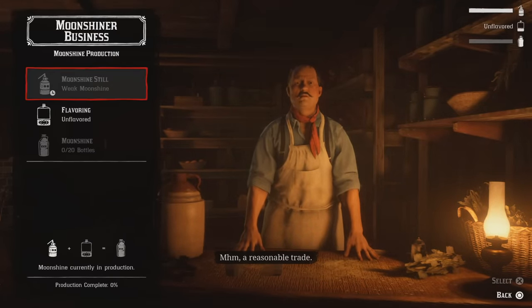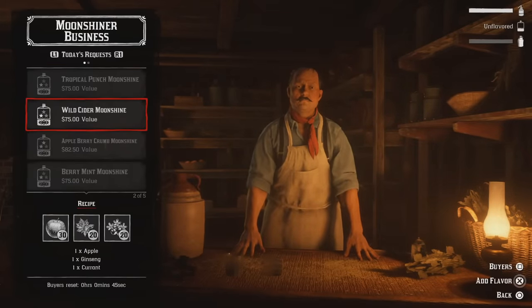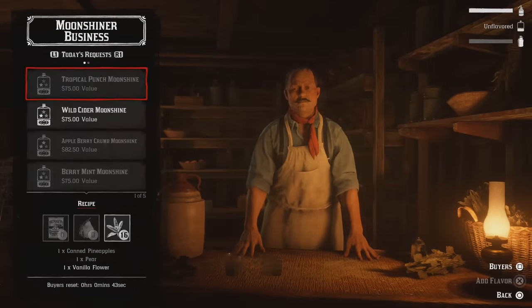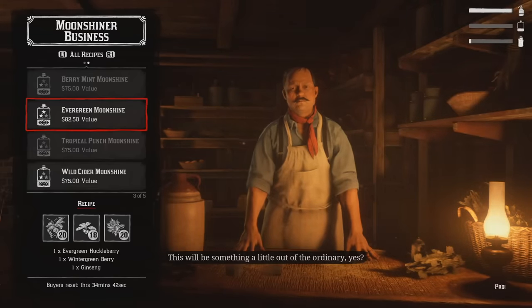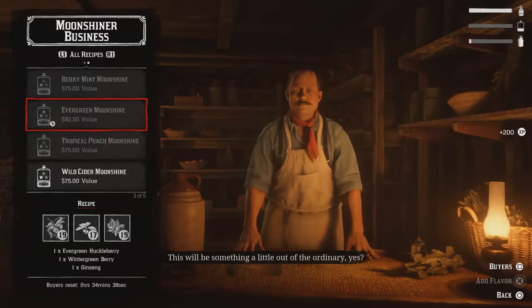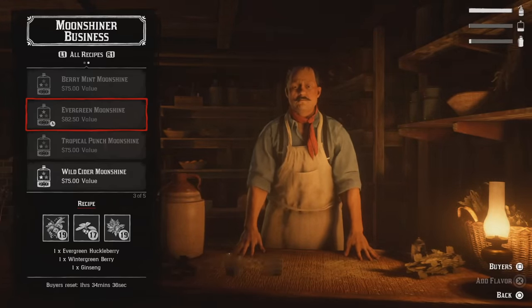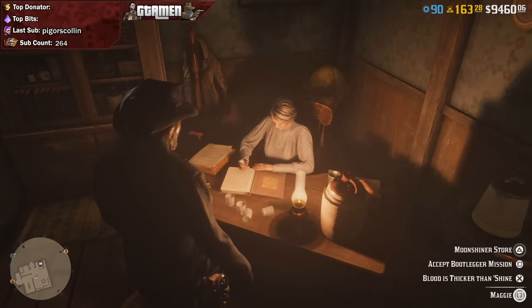At first, you're going to be starting off with a small portion to sell, which is going to take 30 minutes in real time in order to be ready to be sold. One big thing to mention is that if you want to reduce the mash ingredients cost, what you should be doing is doing some bootlegger missions or story missions, which you can get from Madame Figue, who is sitting behind the desk upstairs.